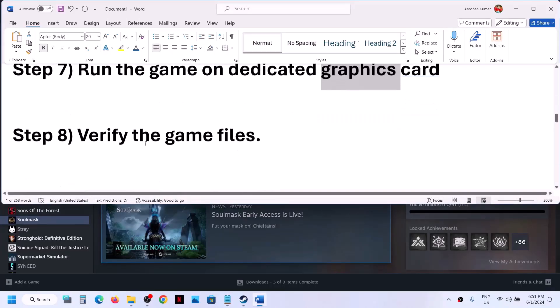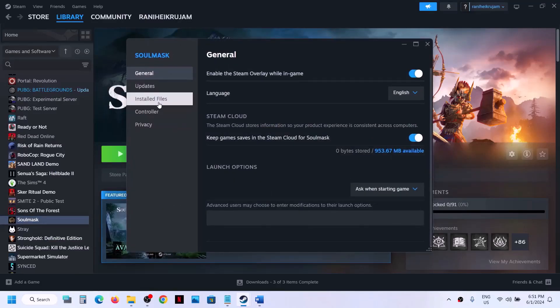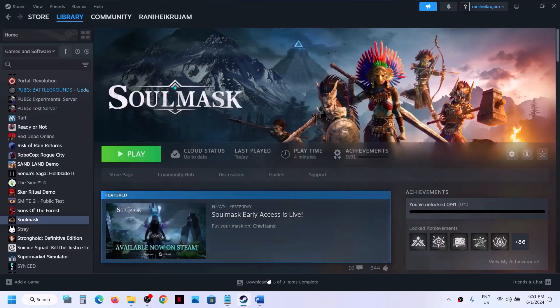The next step is to verify the game files — this is important. Go to Steam, right-click the game, select Properties, go to the Installed Files tab, and click 'Verify integrity of game files'. Once verification is 100% complete, launch the game and check.